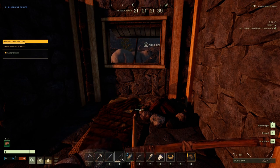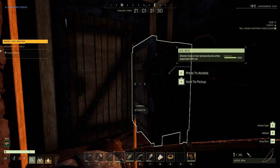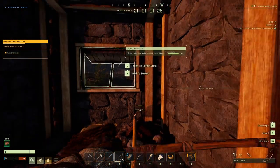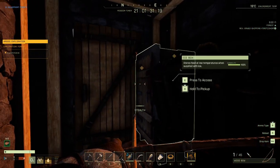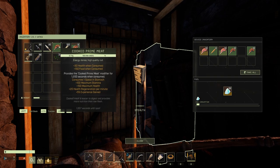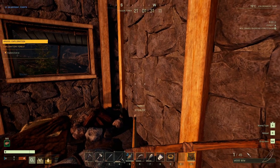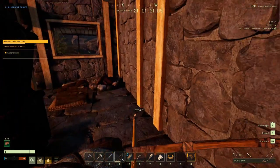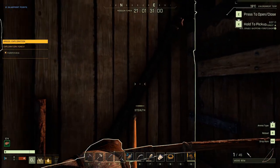I also forgot to talk about refrigeration. Refrigerators are tier 4 and use generators and biofuel to power — that is a full grind. But at tier 2 you can make an icebox; you just need to gather ice to put in it as fuel to refrigerate your foods. Those are the only things I believe I forgot. Let's keep this intro short because the video is long, so enjoy.